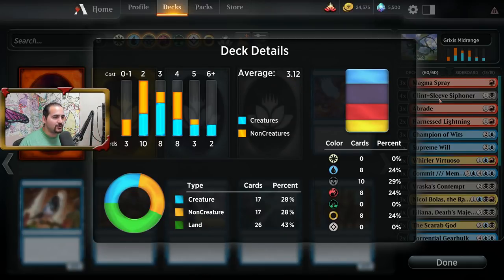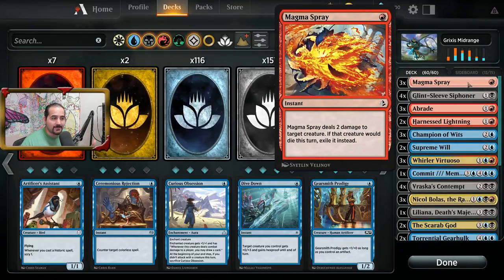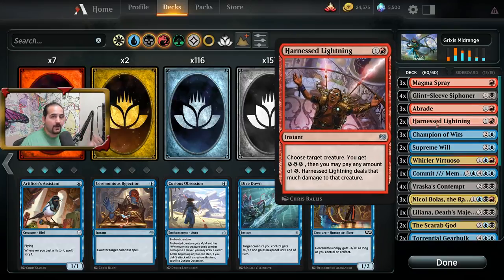The reason why the cost is so low is because the deck itself plays a lot of just really good, cheap, effective removal, like Magma Spray, Abrade, and Harness Lightning.